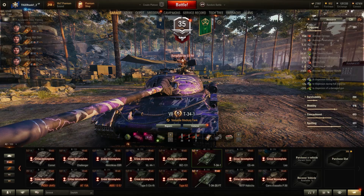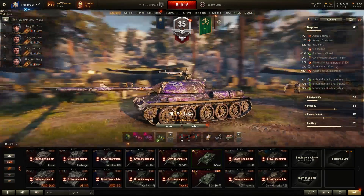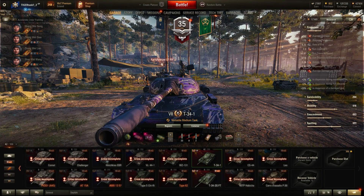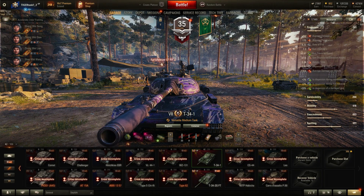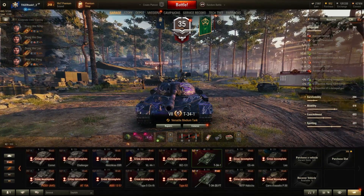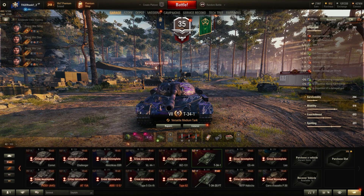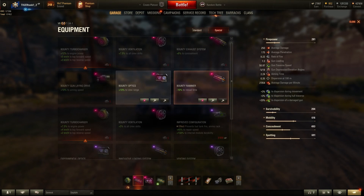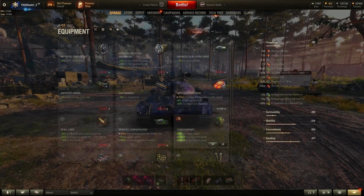Gun traverse is great but gun depression is bad — as we've come to realize, this line is not going to get better gun depression, only worse. Aim time and dispersion are actually okay. With field modifications, crew training, and premium consumables you can get the dispersion down to 0.35. You could also go for a different loadout with improved aiming.